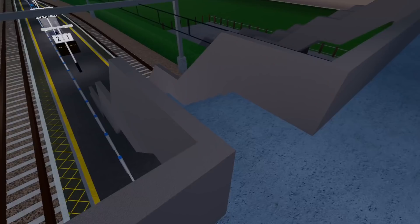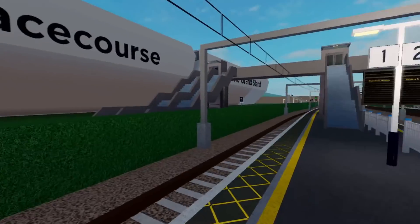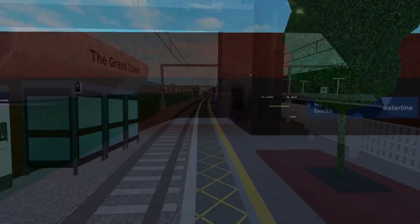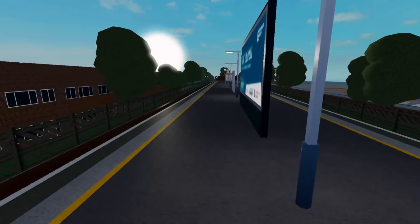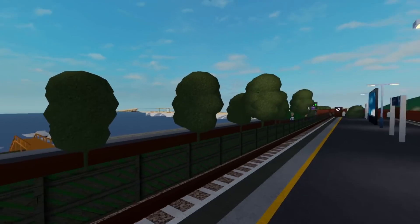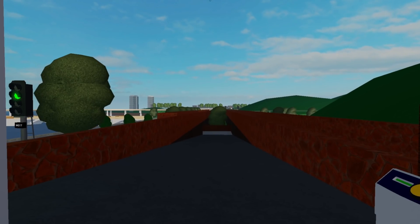Millcastle Racecourse has had a small facelift, which to be honest only really adds curved platforms, and I'm not much of a fan of it in all honesty. Morganstown Docks was basically just moved up, with a couple of its platforms removed, and while it is definitely an improvement, I feel like they could have spent more time on things such as the entrance and scenery.